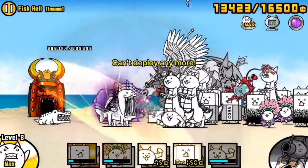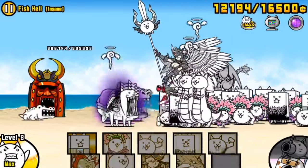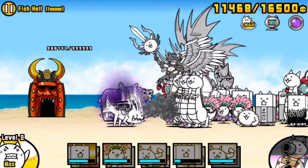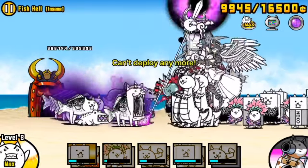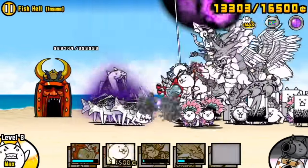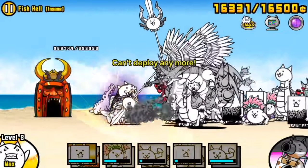It would really be one of the easiest Crazed stages if there wasn't that definite requirement to have a critical hitter and a level 30 Bahamut, which is what has taken us so long to get to this point in the series. And there we go — after a series of critical hits, the Super Metal Hippo will be gone, and notwithstanding the few Crazed Fishes you'll see after that, that will be it for the battle.